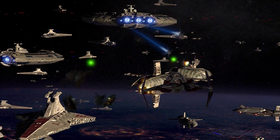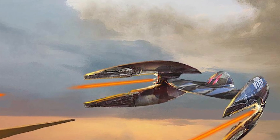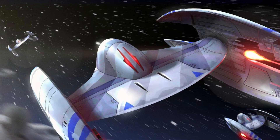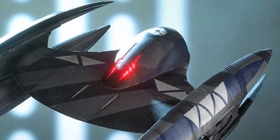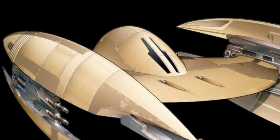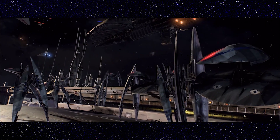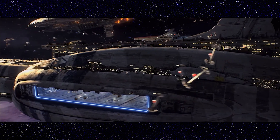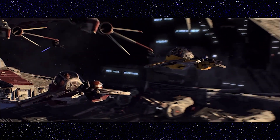The first one we will look at is the Vulture droid. I'd go out on a limb and confidently say that the Vulture droid is easily the most recognizable starfighter used by the Separatist navy, but it is also the least intelligent of the three we will be discussing. That doesn't mean it can't successfully defeat enemy starfighters — what I mean is that it is limited in its combat adaptability, being only programmed with a certain amount of flight patterns and engagement routines.